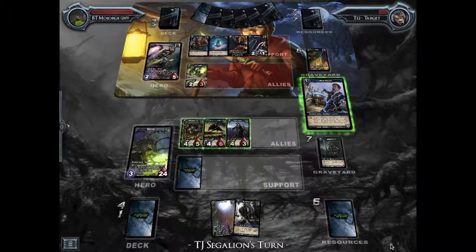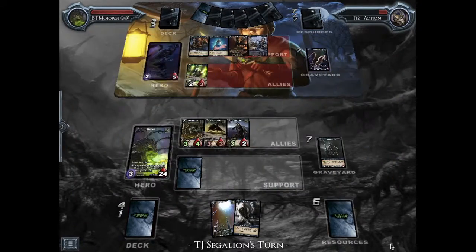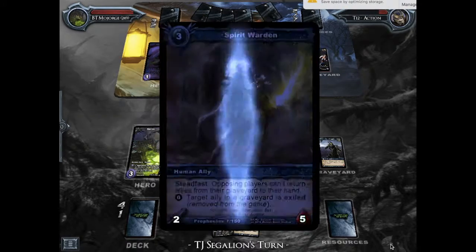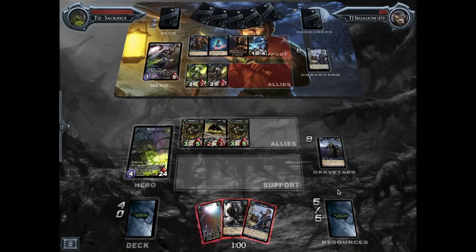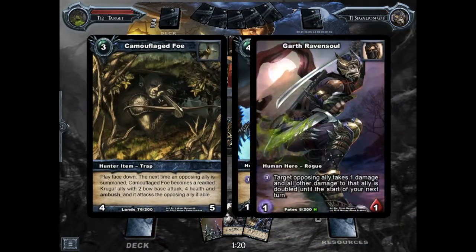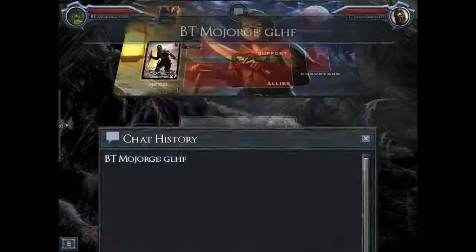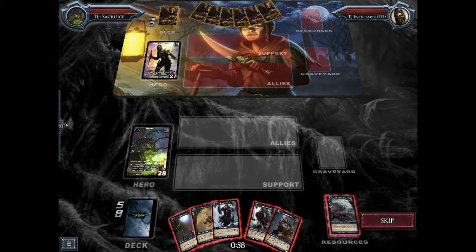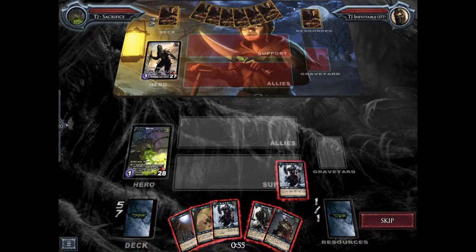Here it looks like I've got this in the bag — unless you can wipe out all of my allies, I think I've got this game. Now I just wanted to talk a little bit about the tag team tournament. The idea behind it is that you're partnered with a friend and you're dueling in teams — every team is two people, and you duel one of their team members while your team member duels the other. If both you and your partner beat both of your opponents, then you get to move on. But if one of you loses, you're still not out of the tournament — your partner would have to win against both their opponent and your opponent as well.